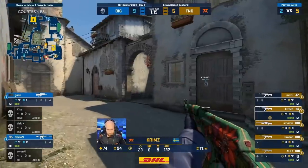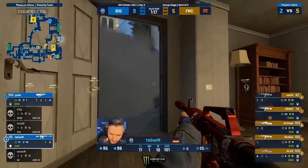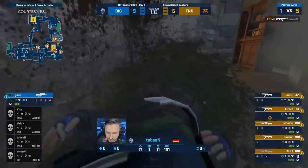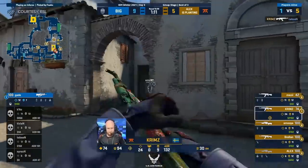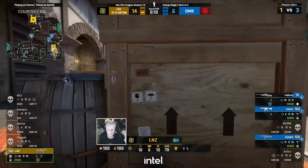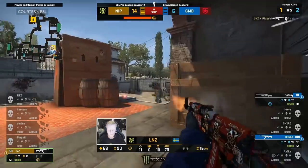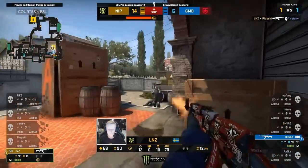For starters, it can help you set up for a cheeky arches-to-B hit. Or, at the very least, it can allow a player to lurk around library and maybe pick off a rotate. But perhaps most importantly, it will cut off the CT's main path for retaking A-site — and that can lead to some amazing post-plant situations.